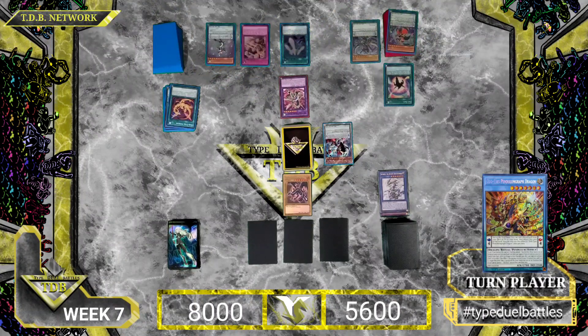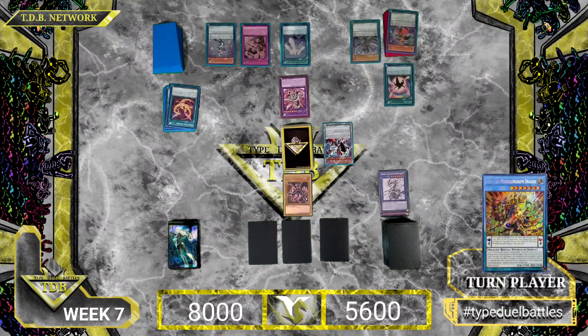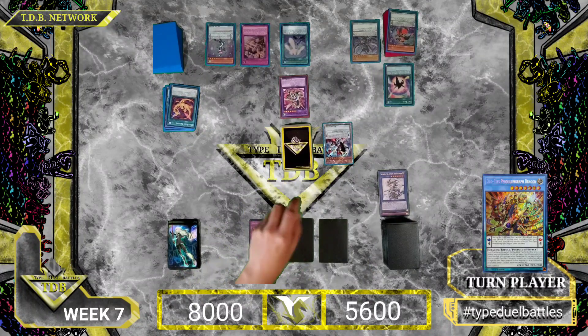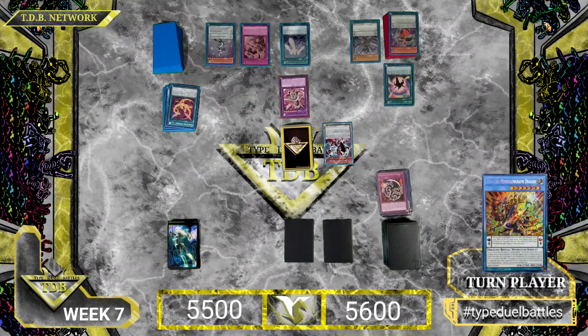Special ability on summon — to target one monster your opponent controls and return it to the hand. I will target your Red-Eyes Black Dragon. I didn't think you had that, that's why I was going to keep it. I will activate Fangle Chain, targeting my Red-Eyes Monster — resolve that, return to the hand. Oh my god. I hate your luck so much. Enter the battle phase. Odd Eyes Pendulum Dragon attack directly for 2500 damage. I need to draw a Dark Magician — if I can't draw a Dark Magician, I lose. I will then attack directly for 2500.